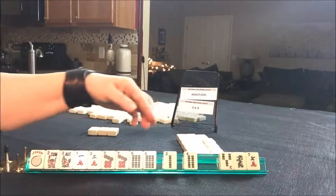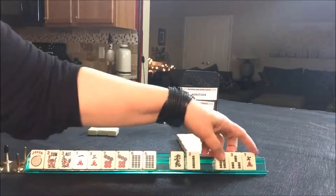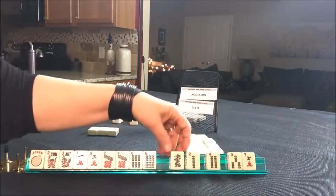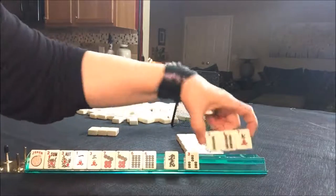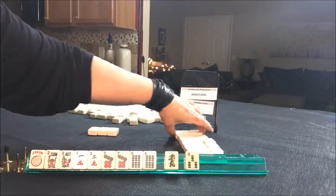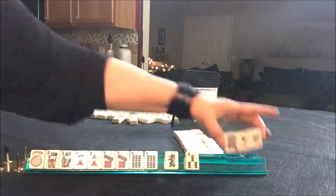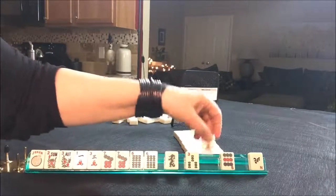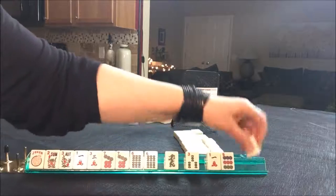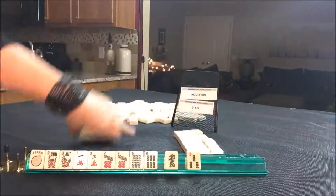We've got tiles we can pass. I'm going to keep the dragon — it's not a joker, it's a dragon. Let's pass these three. We're looking for six bam, seven dot and flowers. We're going to keep the joker. We've already got our one crack handled, so we don't need that. We can pass these three for optional cross.